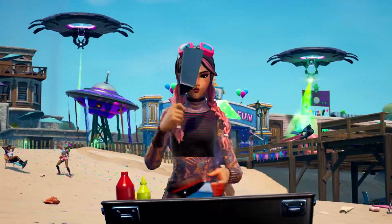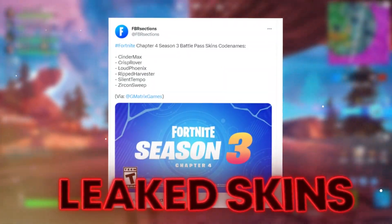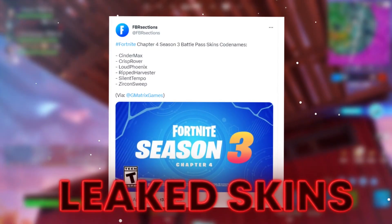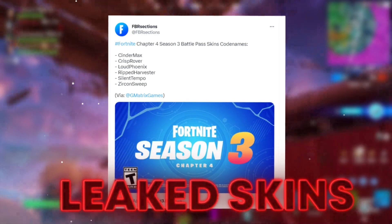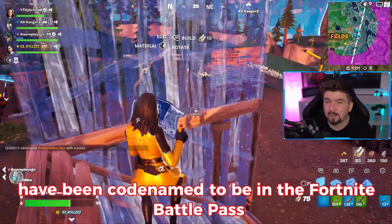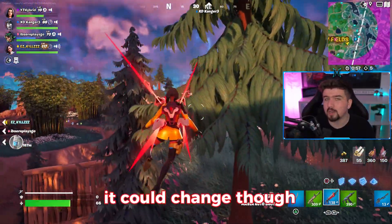These are the actual skins that have been leaked to be in the Fortnite Battle Pass — these are the codenames: CinderMax, Crisp Rover, Loud Phoenix, Ripped Harvester, Silent Tempo, and Circon Sweep. These have been codenames to be in the Fortnite Battle Pass. As of right now, it could change though.